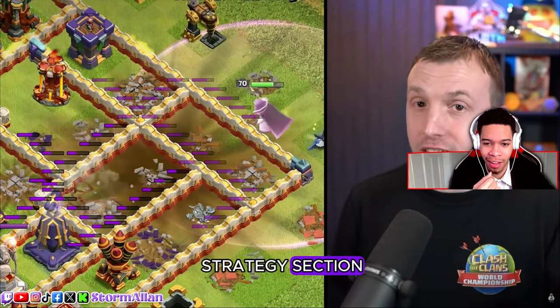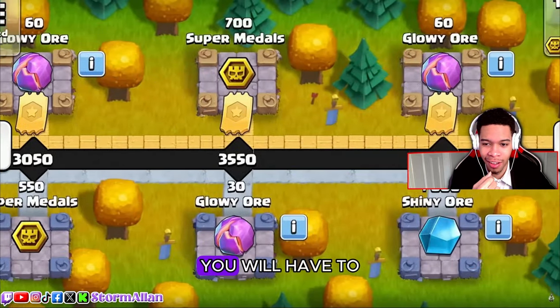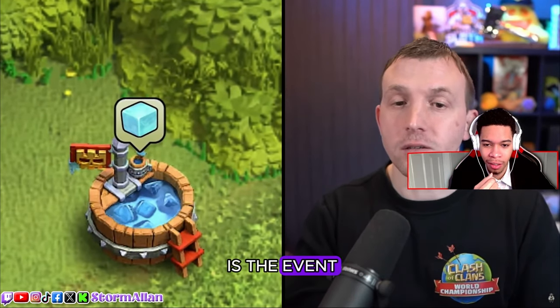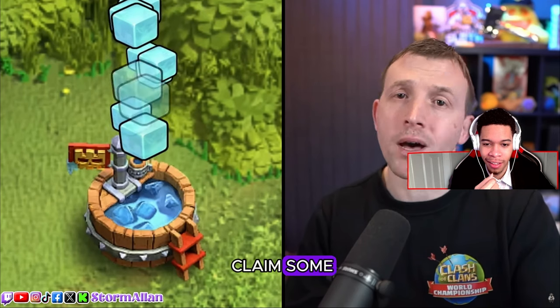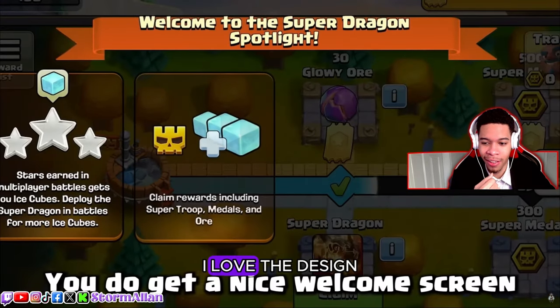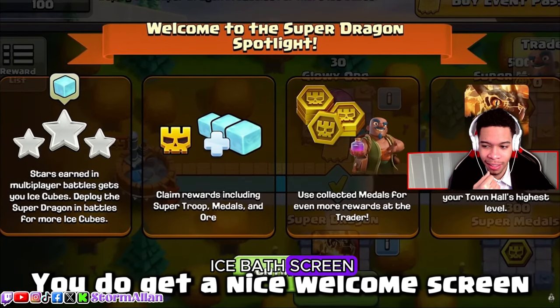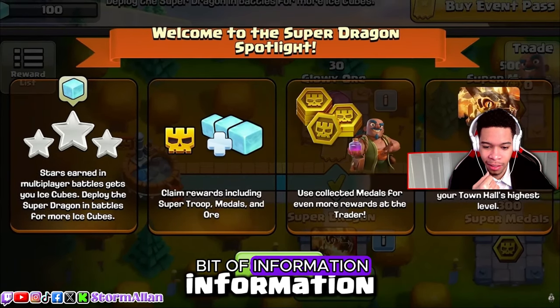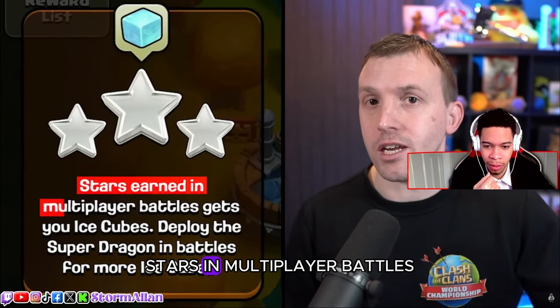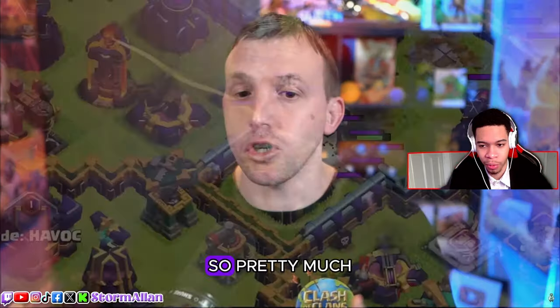Super Dragon spotlight event brings a new epic piece of equipment for your Grand Warden that is devastating — I'll break it down in the strategy section. To unlock it you will have to progress through the event track. The Super Ice Bath is the event building where you can claim rewards. I love the design, and it's also where you access the event.